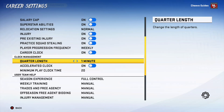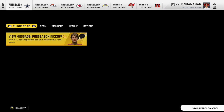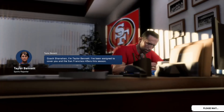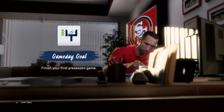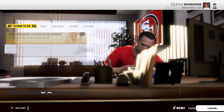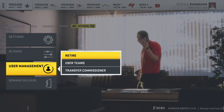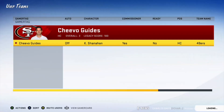To get both of these achievements we only need to play one full game online with your boosting partner. Once you are at the Coach's Desk, press A a couple of times to advance through the Taylor Bennett dialogue. After that, go to the Options tab, then User Management, go to User Teams, and press Y to invite a user.